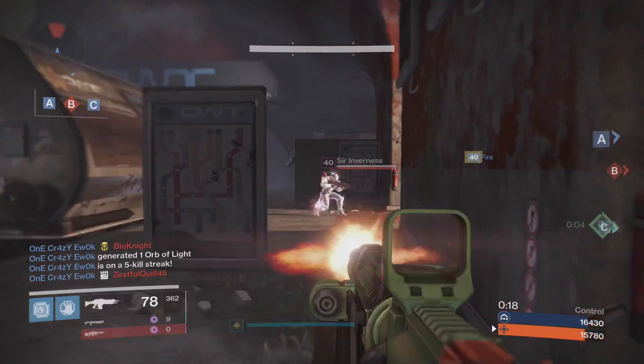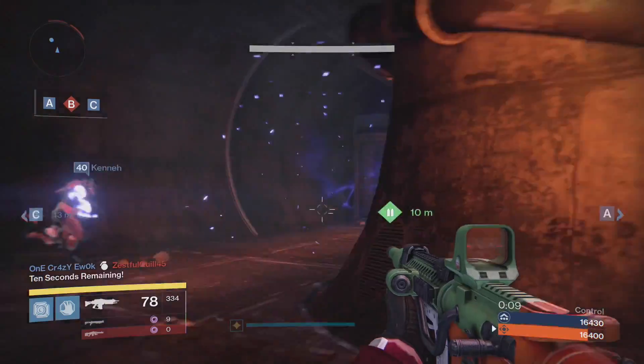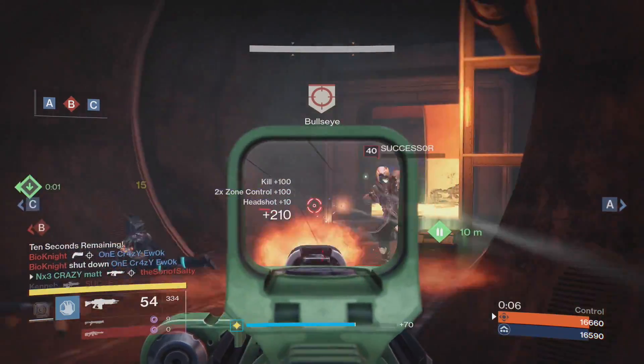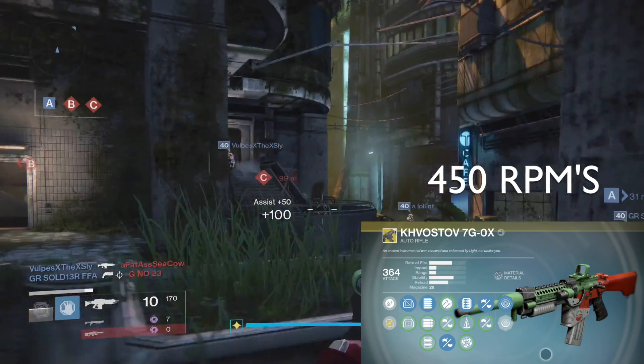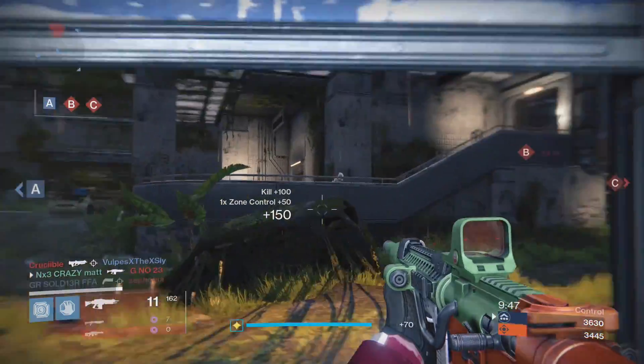Besides the 900 RPMs, I did run another different way with this gun, with different perks. I ran automatic with brass frame, extended mags, and 450 RPMs. With the 450 RPMs, you shoot slower, but you do a lot more damage than 900 RPMs.